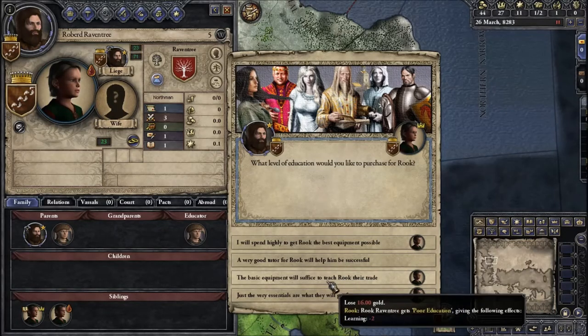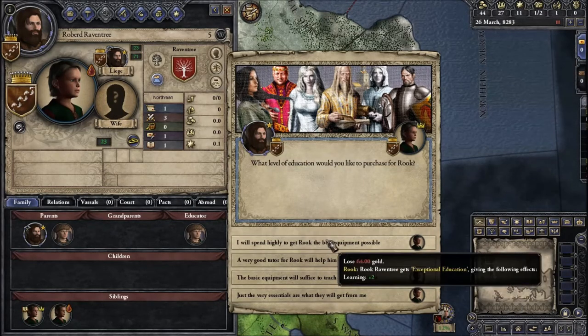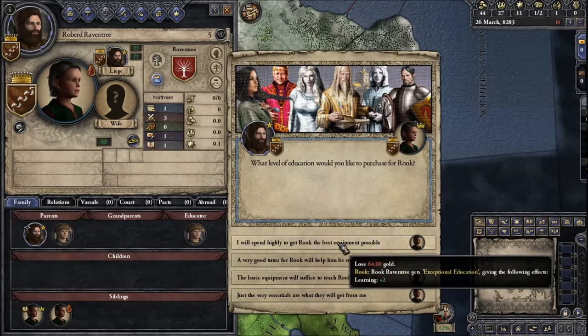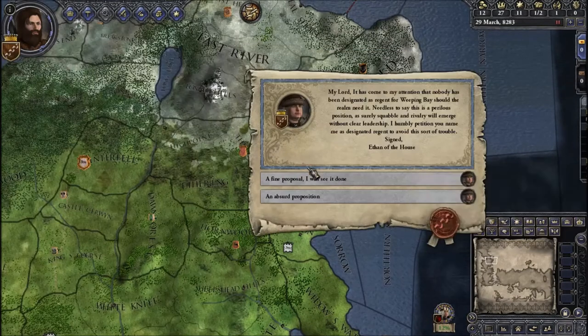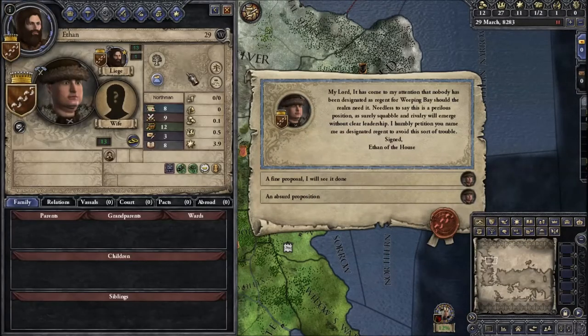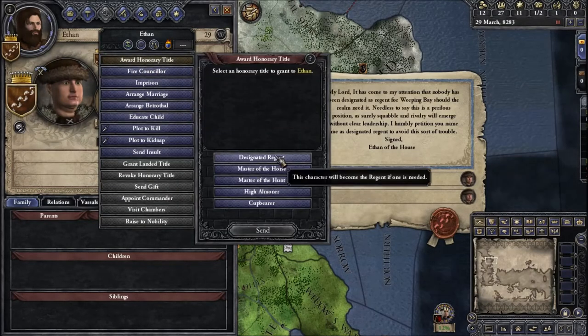We'll splurge for the very good tutor, as lesser choices would hamper his learning. We get an event: nobody has been designated as regent for Weeping Bay, and Ethan petitions to be named designated regent. He's actually not a terrible choice, so I'll award him the honorary title of designated regent.